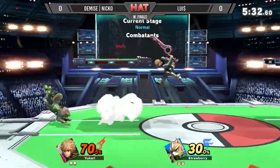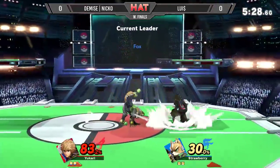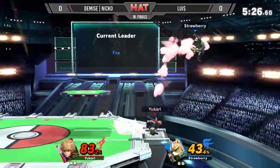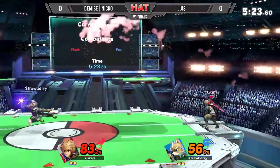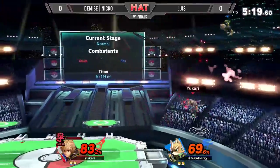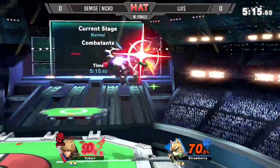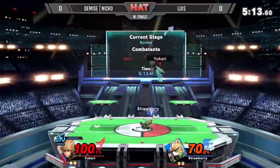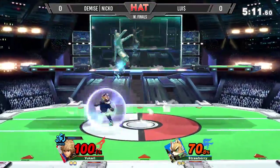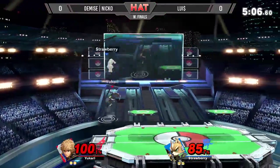Suddenly it's looking a lot better — he's getting those hits, he's evening it out. Louie is trying to get in but not really getting anywhere. Good air slash coming out, catching him from below the ledge. He almost died just from that air dodge — air dodging is so dangerous in this game. A couple inches lower and he might not have been able to recover.